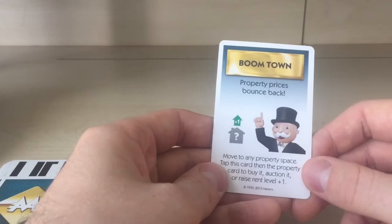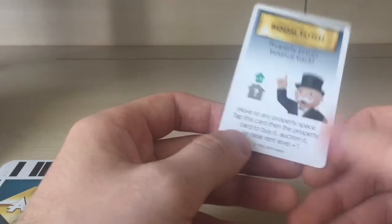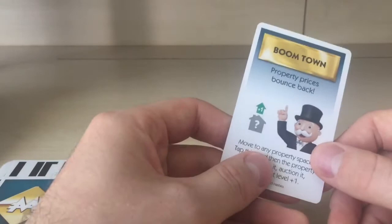'Boomtown' — property prices bounce back. Move to any property space. This is the third card where you can move to any property space — either your own property or an unowned one. You may buy it, auction it, or raise the rent level by tapping one of your properties.